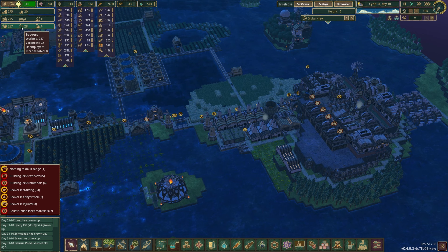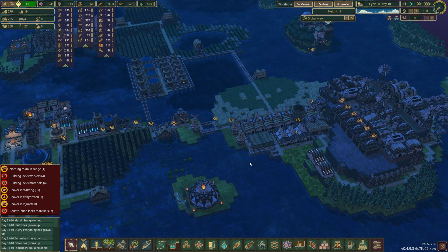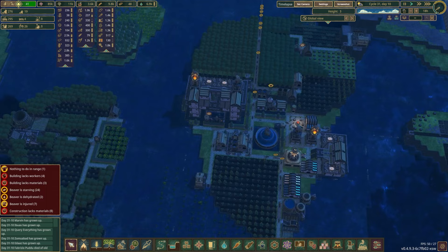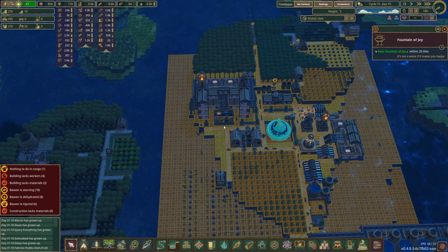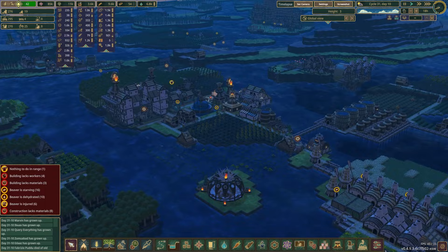We could use some more housing to get some more beavers in here. We only have about 27 vacancies right now, but we do have eight incapacitated beavers because of bee stings, injuries, and all that sort of fun stuff. I've been saying I wanted to put another housing complex around here somewhere, but I haven't decided exactly where that's going to be. It needs to be in range of all of our different monuments. We did originally have one right here and I got rid of it because I didn't like how it looked, but we might end up putting that back in.